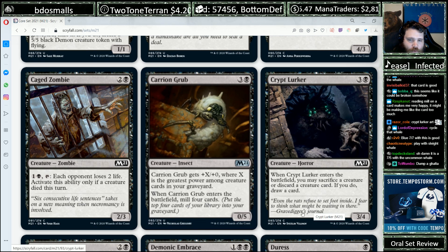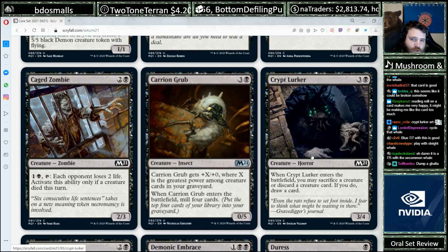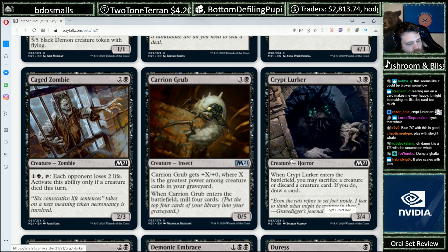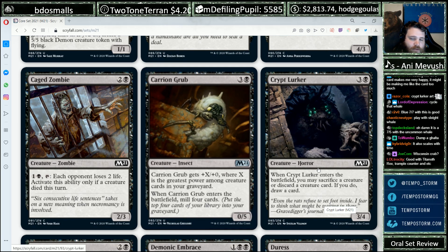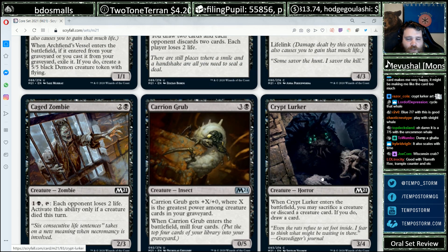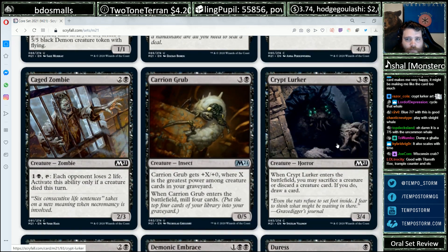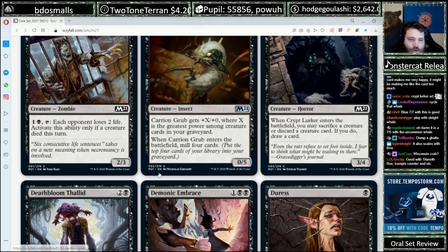Crypt Lurker, four mana for a 3/4. When it enters the battlefield, you may sacrifice a creature or discard a creature card — if you do, draw a card. This is sweet. You can trigger your sacrifice effects, bin a creature that's been answered by a Pacifism effect, or discard a card you have no way of casting or want to reanimate. Just filter away your bad cards in the late game. Four mana for a 3/4 is fine stats. Good card's good.